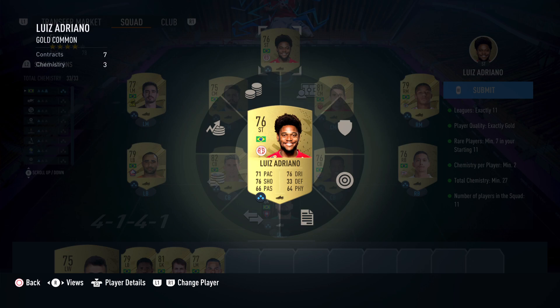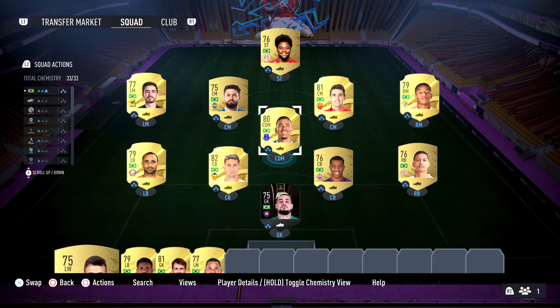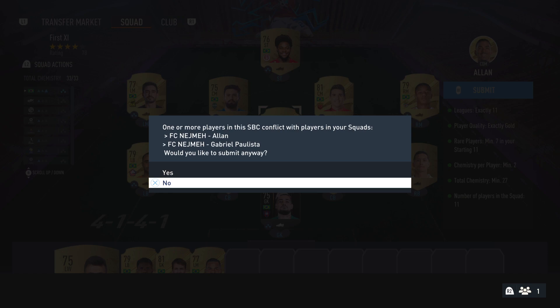And the forward Luiz from Turkish league, from Trabzonspor. That's all we have for the First 11. If you do it exactly as I do, you need to change some players. Make sure guys you follow what I do here. Let's submit — just in case, because people ask why I don't submit Alan and Gabriel. Yes, because I use Alan and Gabriel, and here I claim for Hybrid League completed. We get a jumbo rare player pack. Thank you guys for watching, and good luck!